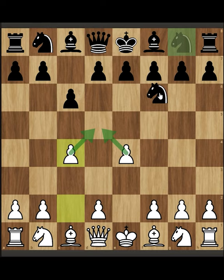If he doesn't play d5 and plays directly knight here, we can push our pawn. And this knight doesn't have very great squares.